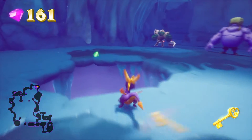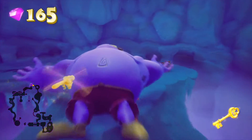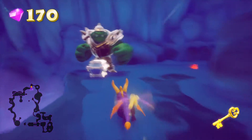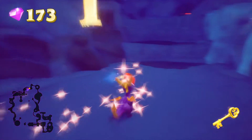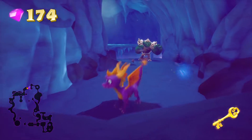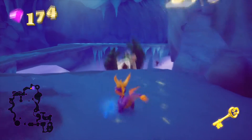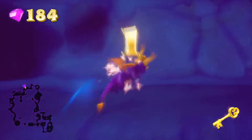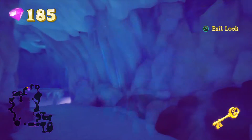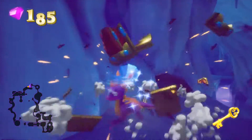Oh, that guy did a pose — look at him go. And look at him die. All that muscle didn't do much for him. I'm thinking we pushed him off the edge. Yeah, we can't really kill him by charging, but we can push him off a cliff by charging. I wonder if that's why there are so many cliffs here.